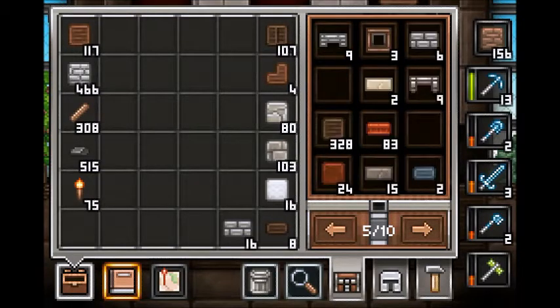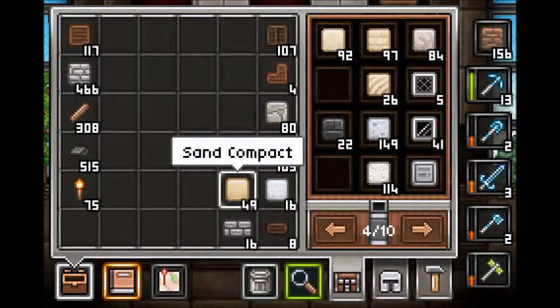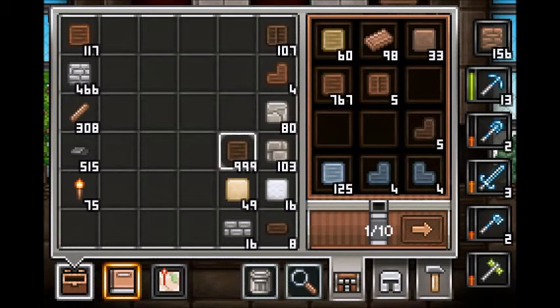Walls. Oh, I know what I need — I need compact sand. Is that what I want? Yes, sand compact. And I need to make more of those now, so I need this. And I think we're good to go.